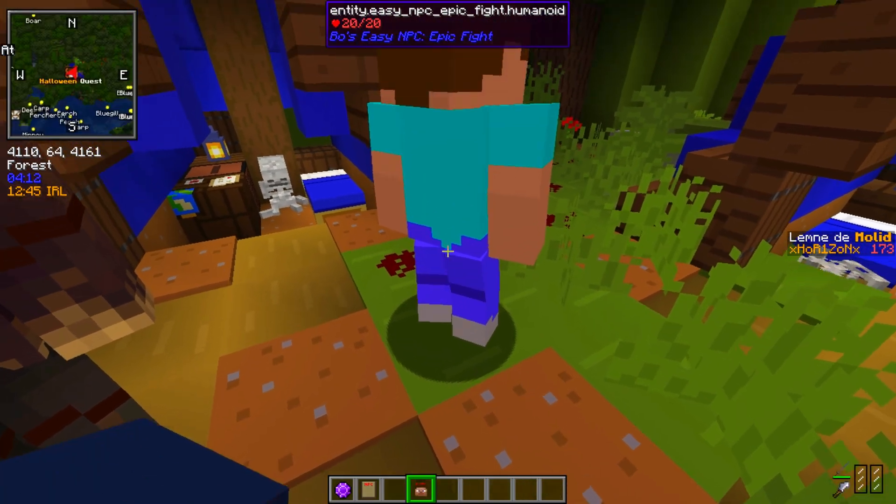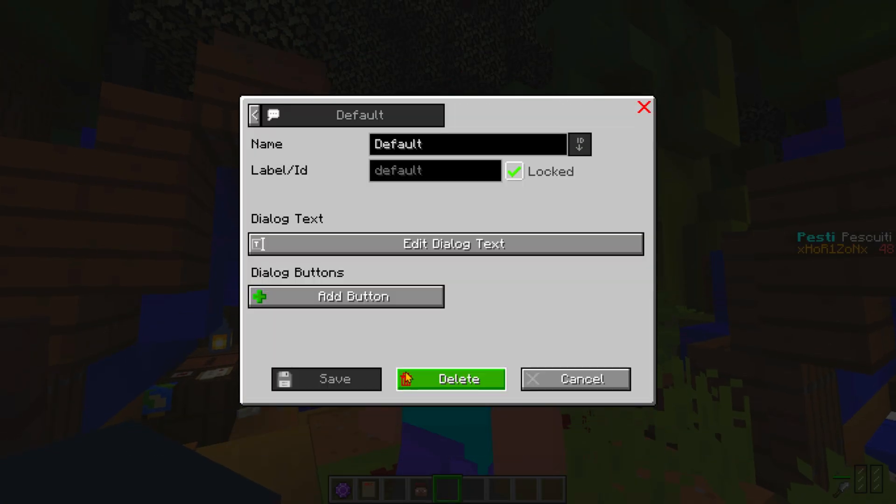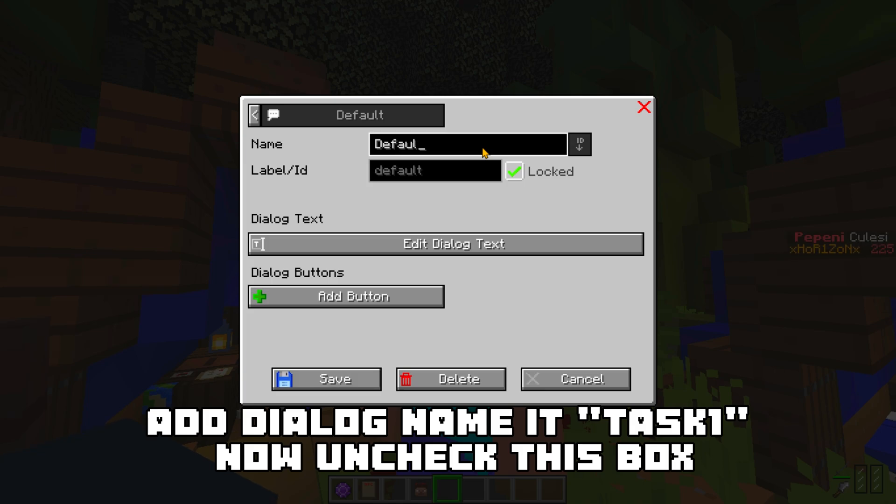Now, grab the NPC. Shift and right click to edit. Go to Dialog, then Add Dialog. Name it Task 1. Now, uncheck this box.